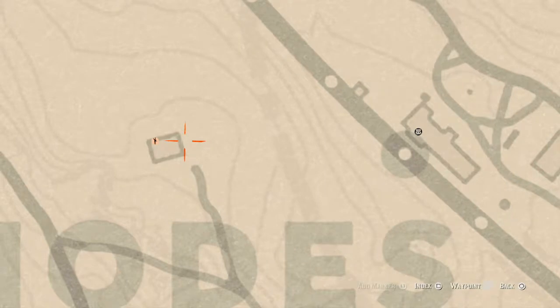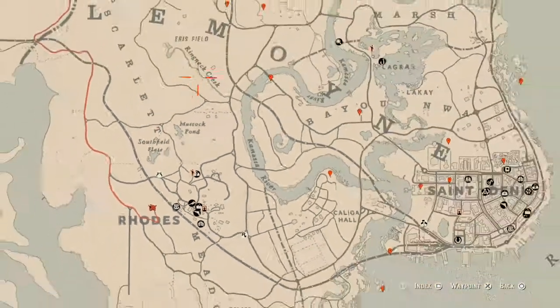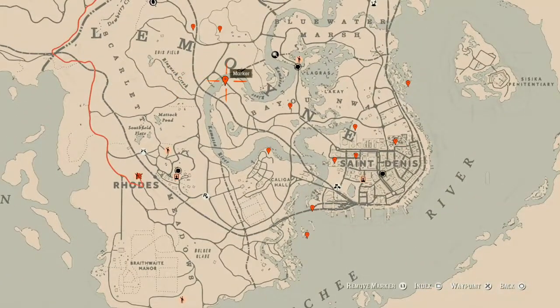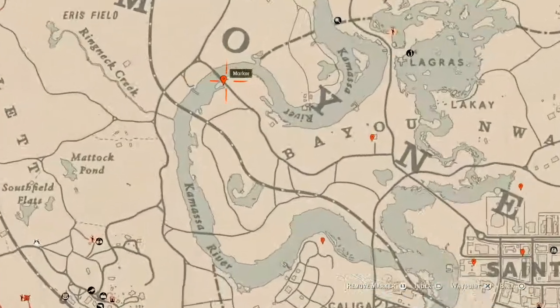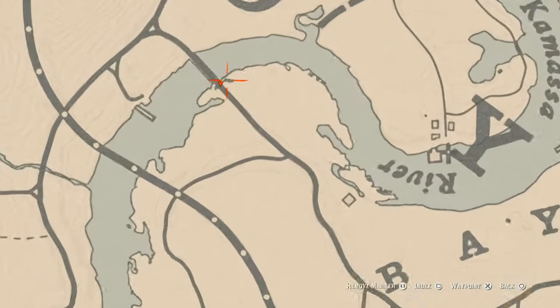There's a random lost jury right here at this location, right in front of the ruined or broken down outhouse. There's also a fossil underneath the bridge — go over here with your metal detector along the coastline, directly underneath the bridge.